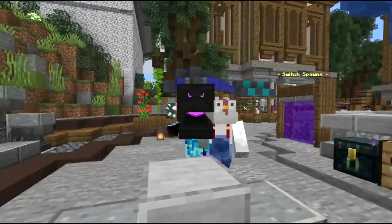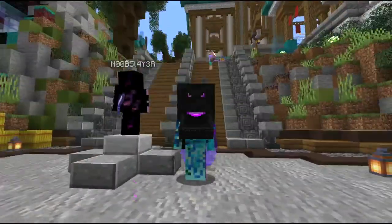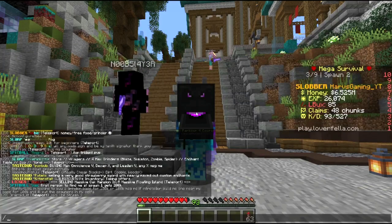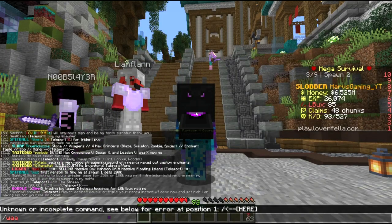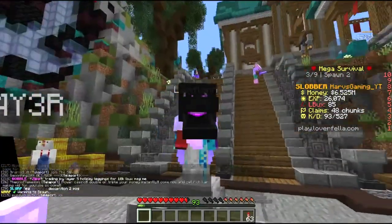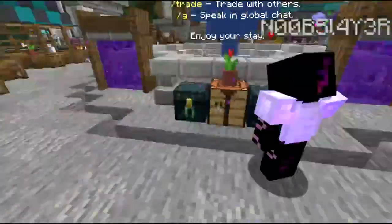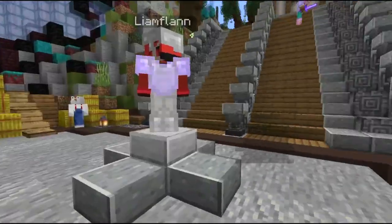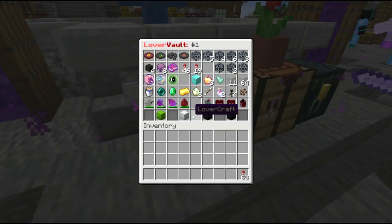Right off the bat we're going to talk about ender chests. Right when you spawn in at spawn, or you can type slash warp spawn, it will bring you to this area. You're going to walk forwards and you will see these ender chests — these are community ender chests. All you have to do is right-click the ender chest and it will open up.